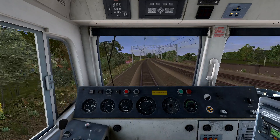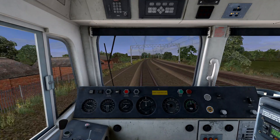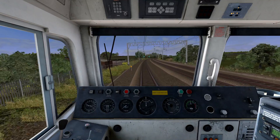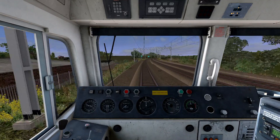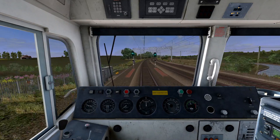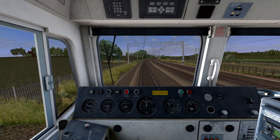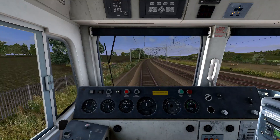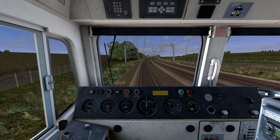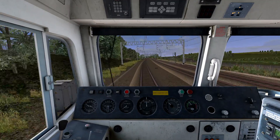Imagine living in those houses on the left — listening to all these trains must be really annoying at night. Imagine at 1am the Caledonian Sleeper comes through with a Class 92 on the front. The houses would probably have double glazing so the noise wouldn't be that bad. Looking at the green aspect.